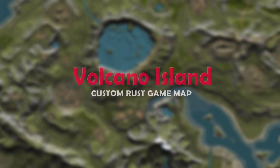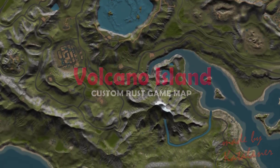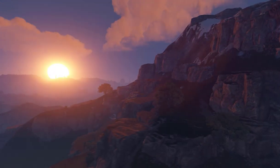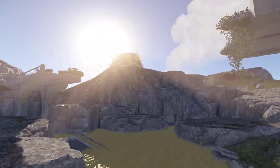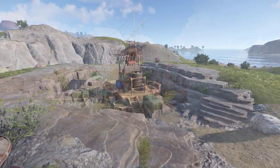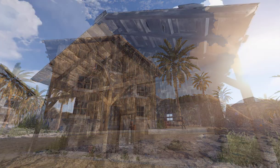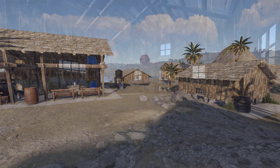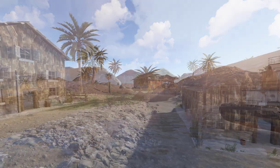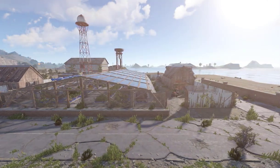A volcano island in the Rust game world — a green and life-friendly vegetation extends from north to south with mountains, rivers, and lakes. You are invited to discover the abandoned fishing boat Lima and the high-quality metal quarry. On a smaller island, you have the opportunity to assemble and equip houses in a village called Island Community.